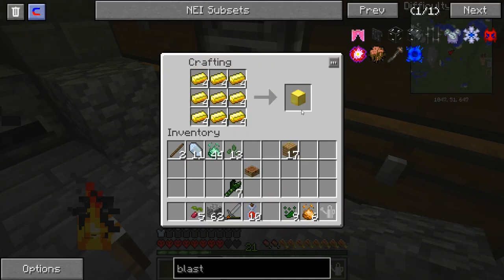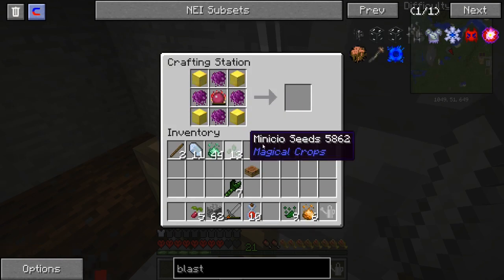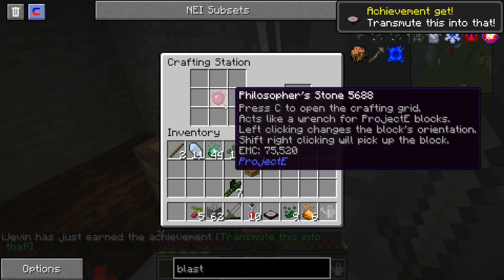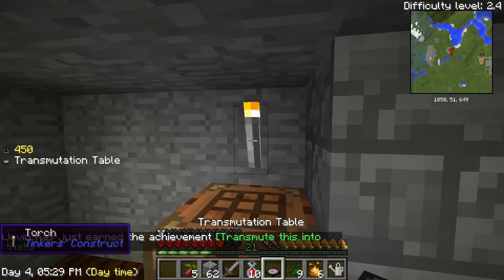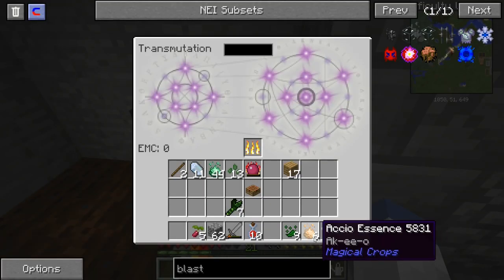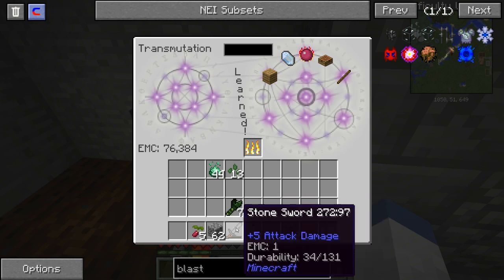Ta-da! That took forever. It wasn't very lucky with the essence that time — it took a lot of harvests; I got a couple of spriggan spawns on me. There we go — let's go ahead and put the table right there, put our torch over there, and just start learning everything that I can here.